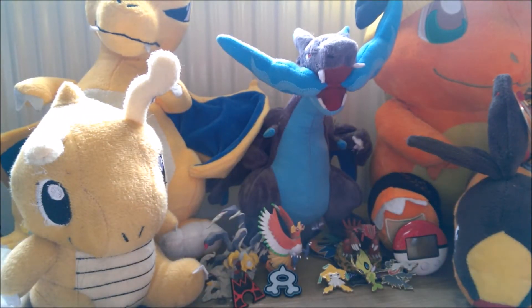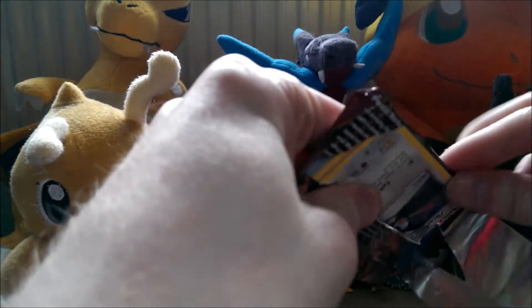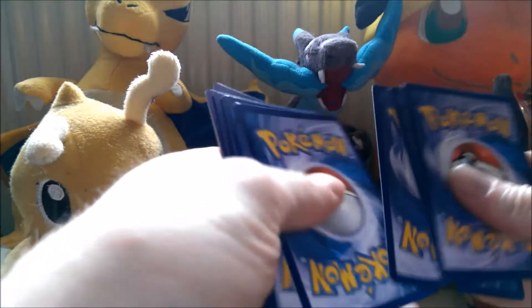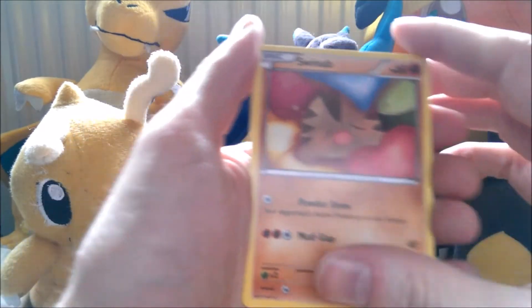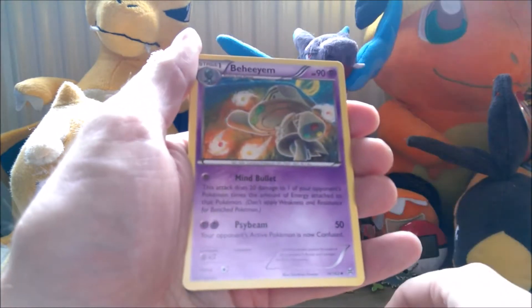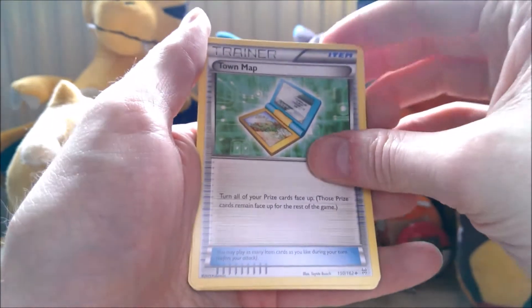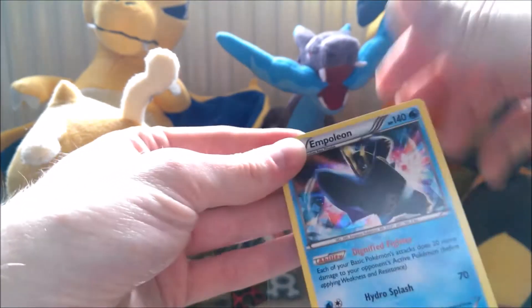Now we have the Breakthrough packs. We'll do the Houndoomis Mega first. So we have a Starly, a Swinub, an Inkay, a Pancham, a Pansear, a Beeheeyem, a Town Map which is a pretty cool card to get, a Gogoat, a Reverse Starly, and a Hollow Empoleon. That's another pretty decent card as well. So two Hollows so far from this.